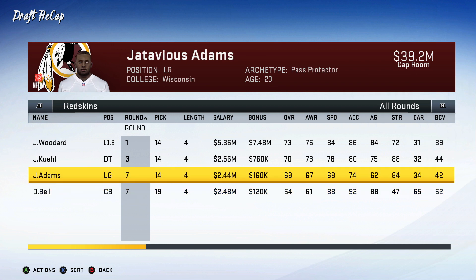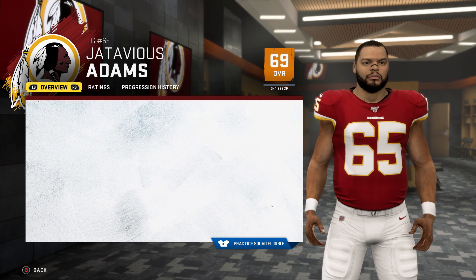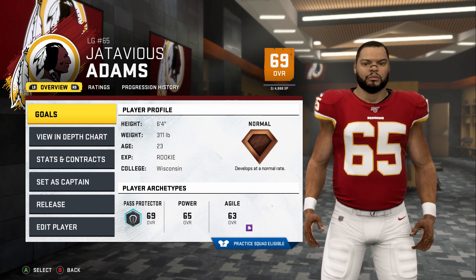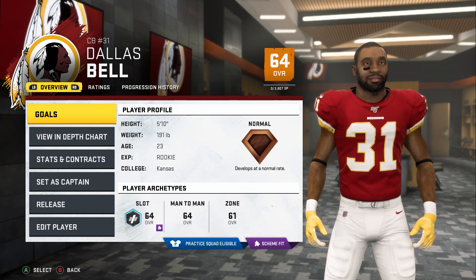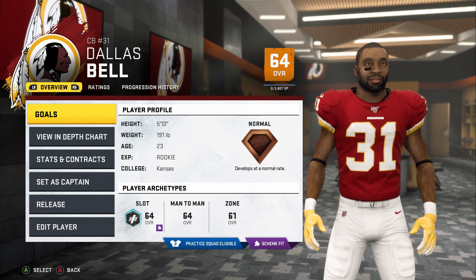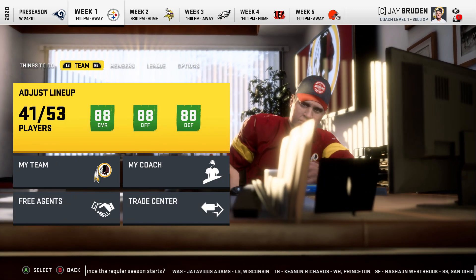We traded a bunch of picks for future years but also got Jatavious Adams, left guard from Wisconsin, 69 overall — turned out to be a pretty good pick. We also needed another corner and got Dallas Bell out of Kansas, 64 overall. After the draft, we're an 88 overall — a very nice looking roster top to bottom.